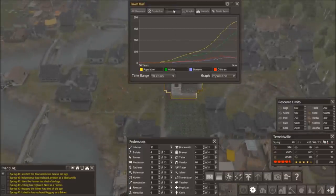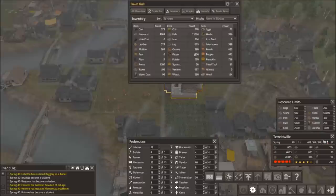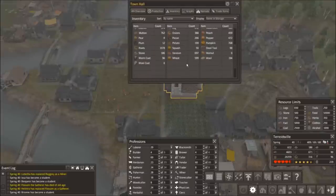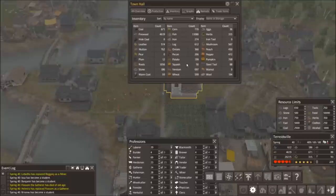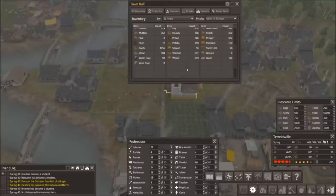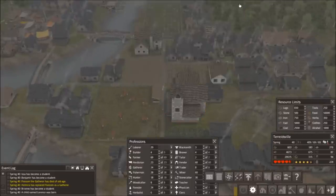Another thing I've noticed in this village is that fish for some reason isn't being consumed. I have over 11,000 fish in storage, yet when you look at other foods you'll hardly find any above a thousand — only roots are above a thousand, everything else is below. I'm not sure if this is a village-specific bug, a map-specific bug, or something else, but it seems to be some sort of bug.